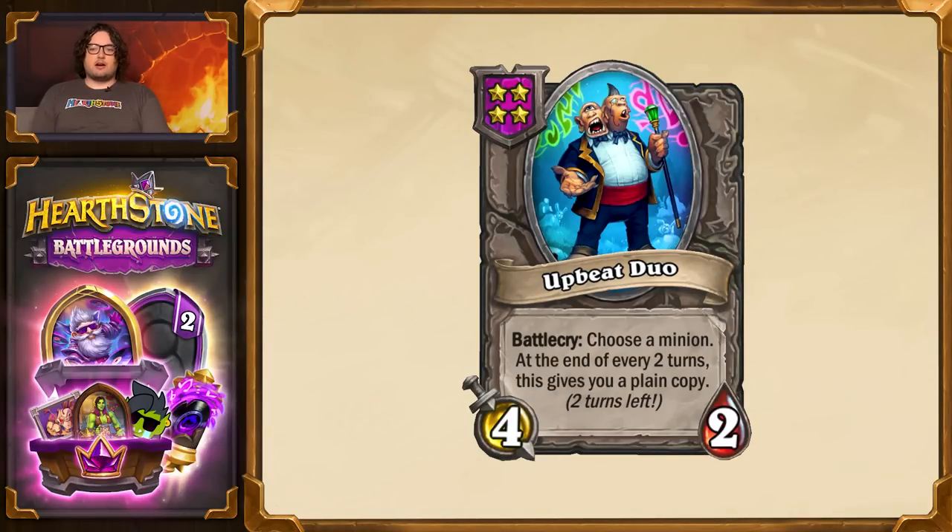This is part of a cycle of new things called Upbeat Minions — effects that trigger every X turns. A good example is Upbeat Duo, which has a Battlecry: choose a minion; at the end of every two turns, it gives you a plain copy. It can target minions in the shop as well as your own minions, and it can be really powerful for setting up trickles or getting extra Battlecry minions. It's really fun with Bran, because you'll get two copies after two turns for a triple. It's also great with Dracari Enchanter, a new minion from Hearthstone that doubles your end-of-turn effects.